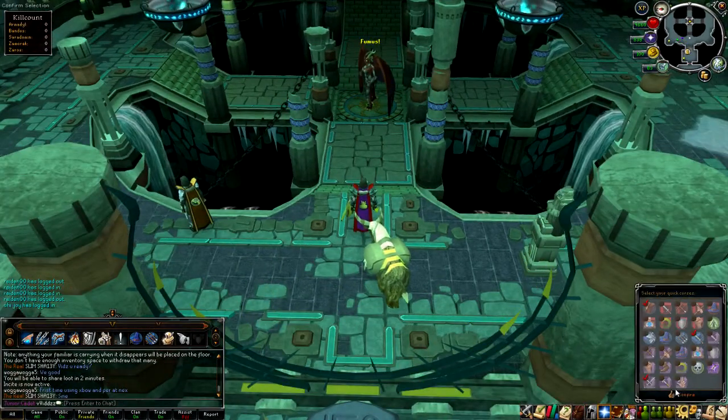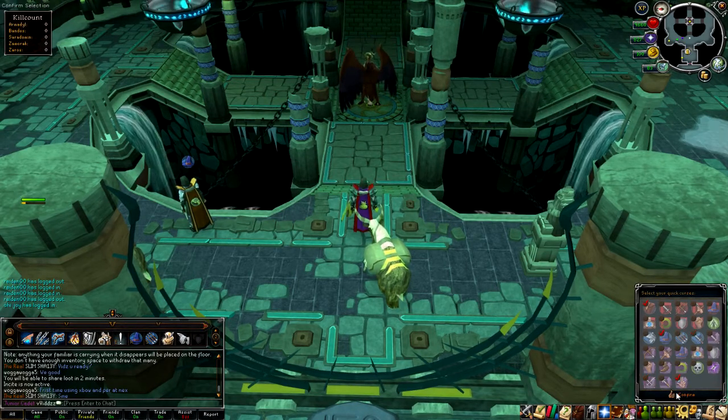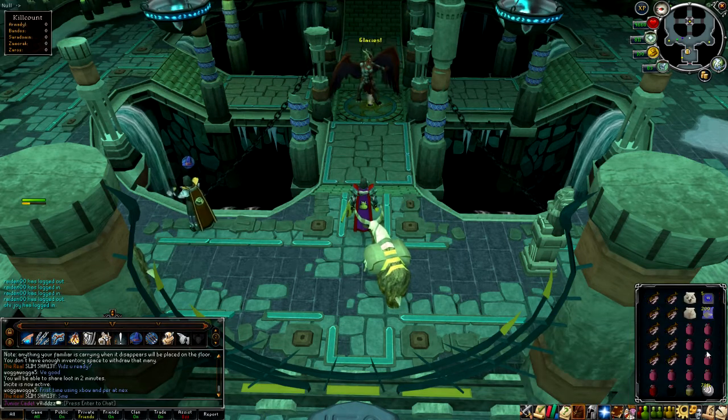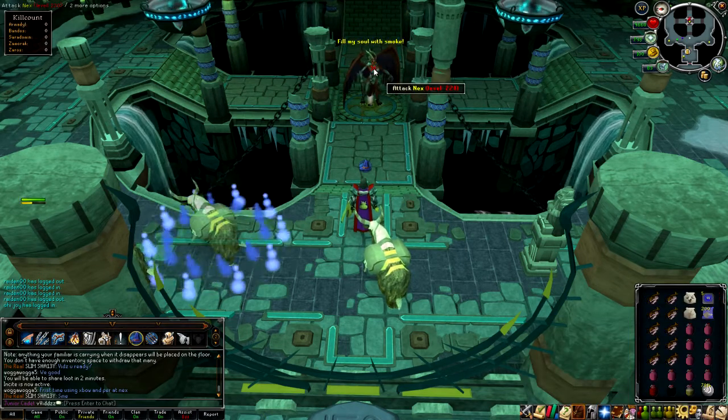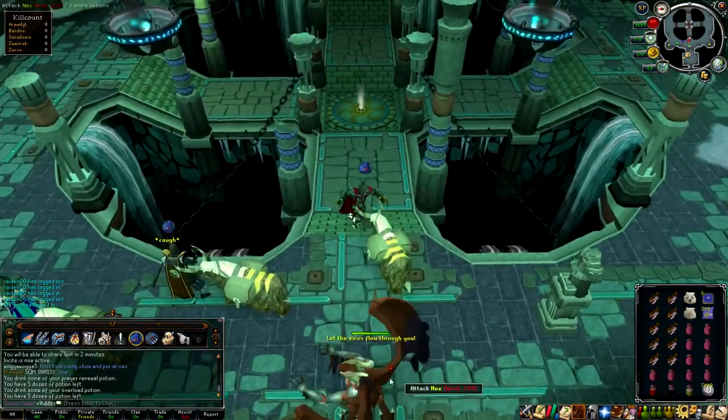Make sure you've got your quick prayer selected to Protect from Mage and Torment — that's the one. Make sure you hit the quick prayer on. At the very beginning you want to attack Nex and then spam Provoke.